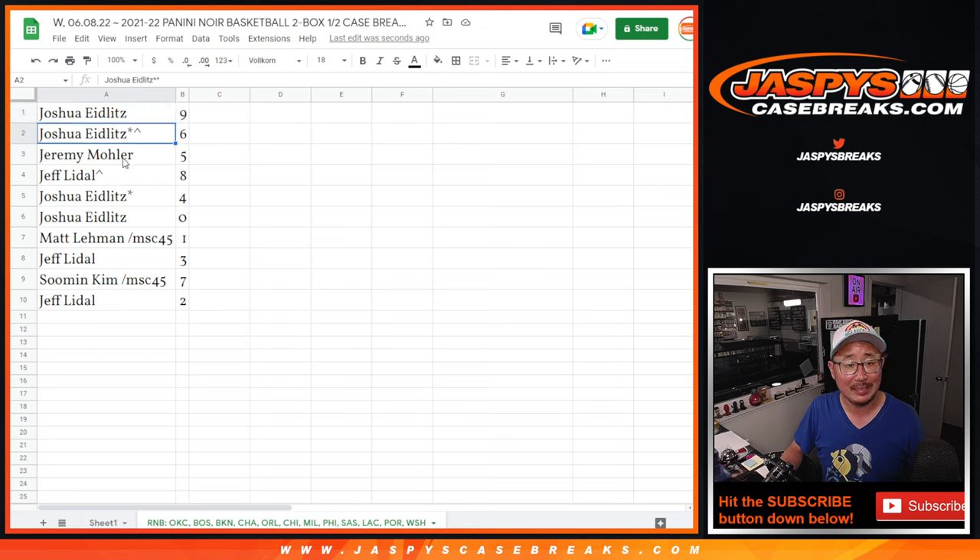Josh, you have nine and six. Jeremy with five. Jeff with eight. Josh with four and zero. Matt with one. Jeff with three. Su Min with seven. And Jeff with two.